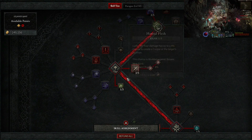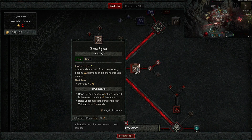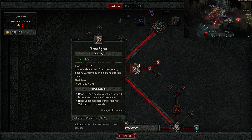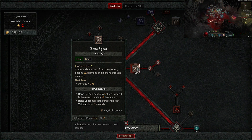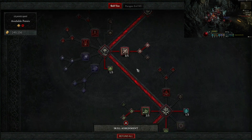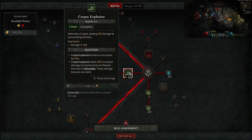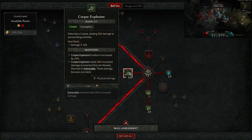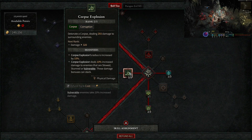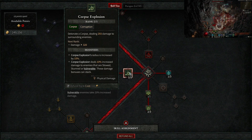Bone Spear is your massive damage dealer: it fires from the ground dealing 363 damage, piercing through enemies, and breaks into three shards dealing 35 damage each. It makes the first enemy hit vulnerable for three seconds — absolutely amazing. Corpse Explosion detonates a corpse dealing 293 damage to surrounding enemies, with a 15% increased radius, and 10% increased damage against slowed, stunned, or vulnerable enemies. Since Bone Spear makes everything vulnerable, you're already boosting corpse explosion damage.